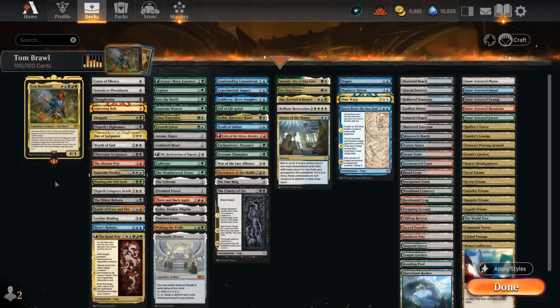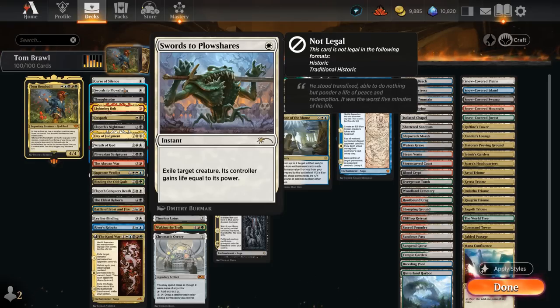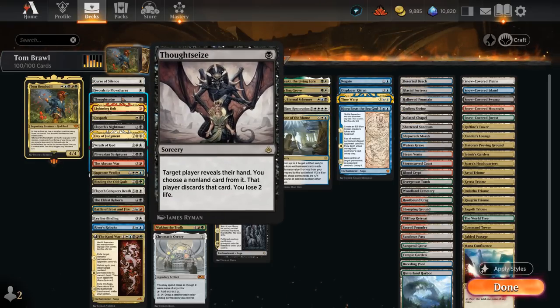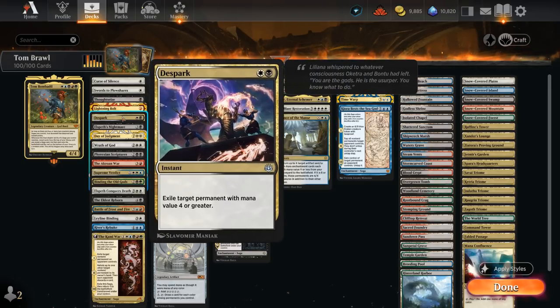Let's take a look at the rest of the deck, split into a few categories. First: interaction — ways to remove opposing permanents and interact with the opponent's game plan. Curse of Silence names the opponent's commander to make it more expensive, and once they play it we cash it in for a card. Swords to Plowshares is very efficient removal alongside Thoughtseize as hand disruption and Lightning Bolt as one-mana staples. Displacement Spark at two mana is also quite flexible at exiling more expensive permanents.